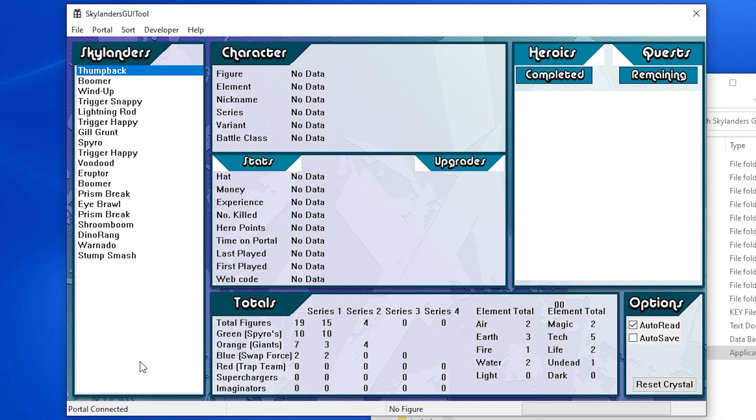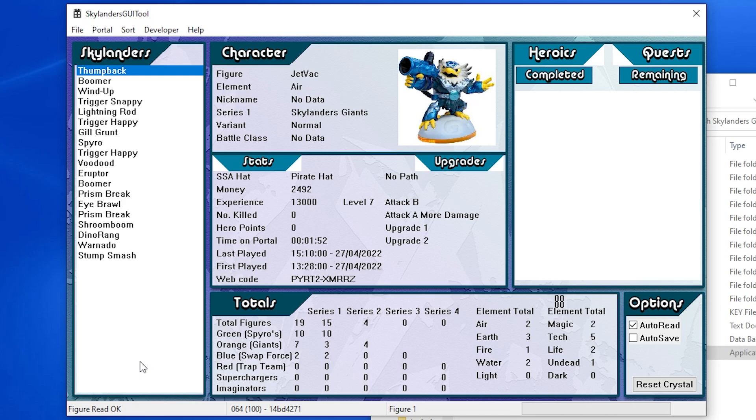I'm going to show you, for example — I will put on a jetpack figure and it will load it. And there you go. He's got a pirate hat on, some money, experience — he's level 7. There's his time played, first played — not today, obviously.